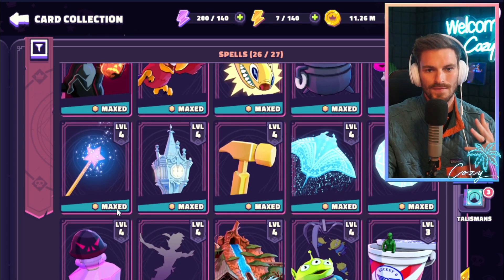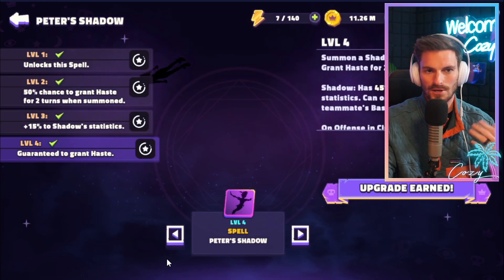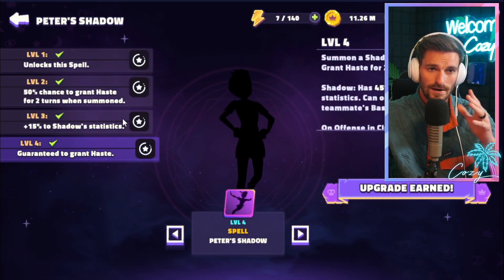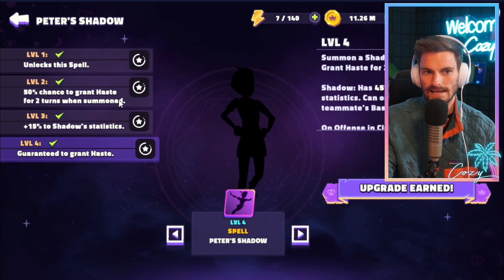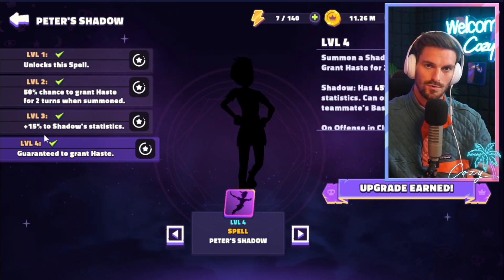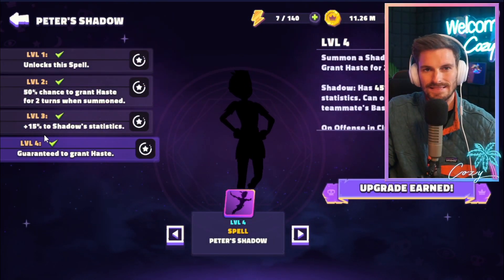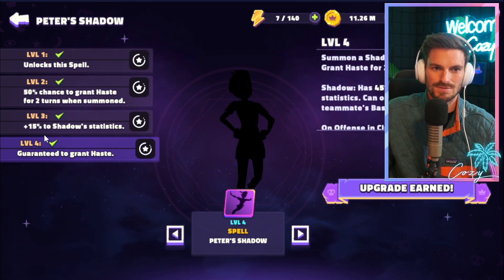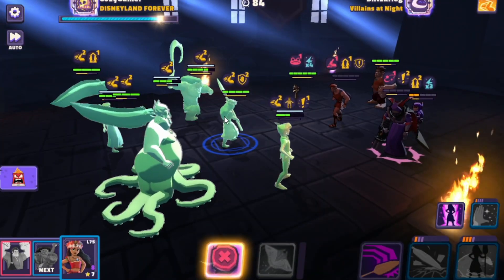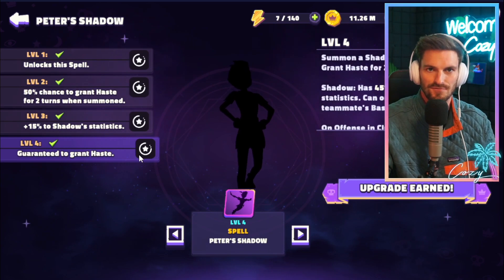If you're in the mid or late game, you can start looking at other spells like Blue Fairy Magic, Peter Pan Shadow, and Mortal Potion. Peter Pan Shadow is a level 3 spell worth taking all the way — at level 3 you get 15% extra statistics on your shadowed unit, which makes it consistently relevant. Shadow is going to be a worthwhile upgrade to level 3 with no question, and it will help you when Peter Pan inevitably becomes available to everyone.